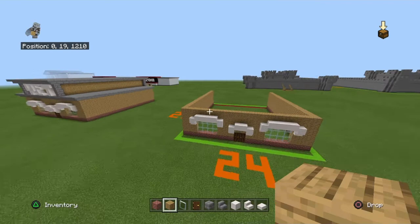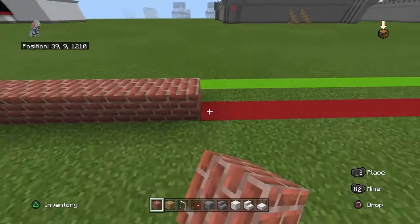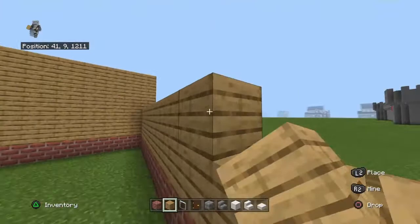You want to connect the far back block of each wall together — the back of the build with a brick at the bottom and rows of oak planks above that. I think it's five rows of oak, yeah, five rows of oak.